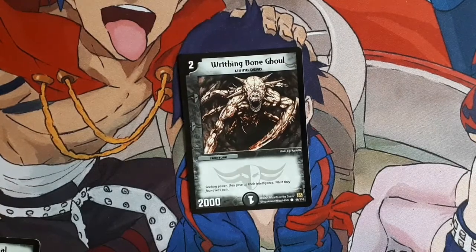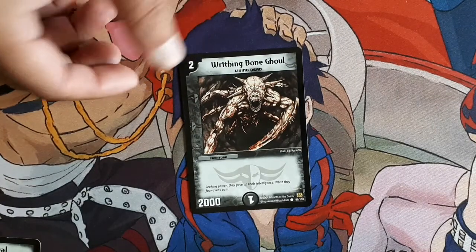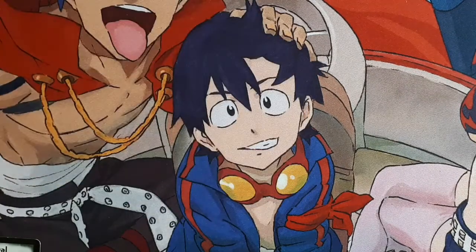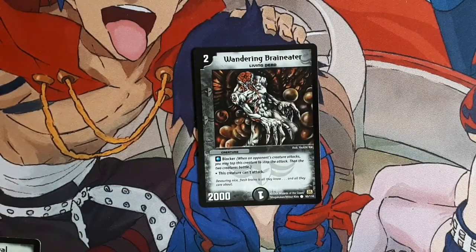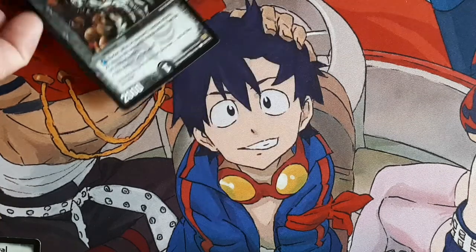Next card is Whirling Bone Gaul — a simple 2 for 2 Living Dead. Dies pretty quickly, but we can get him back easy. Then there's Wandering Brain, just a 2 for 2 blocker that can't even attack, so basically using him as a 2 drop Living Dead. We can give him Slayer, so he's actually not as bad as he looks. When he's got Slayer and when you can get him back with Zombie Carnival — good as gold.